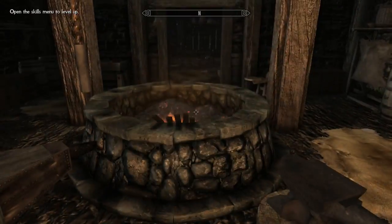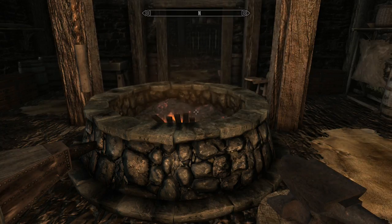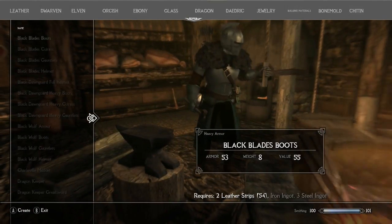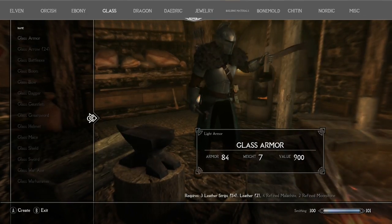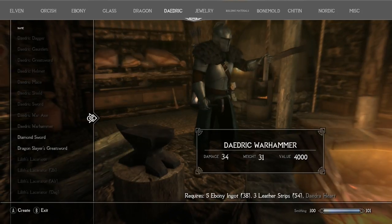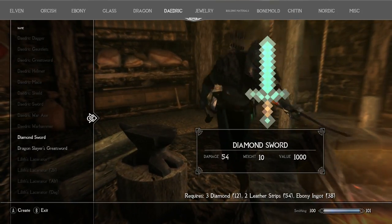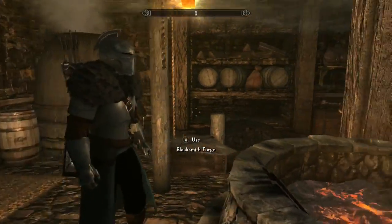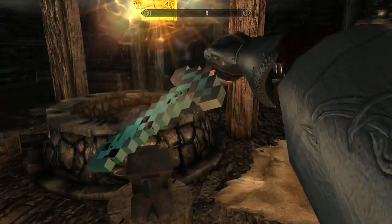You might be asking yourself, 'Hey Gsmith, how do we get that?' Well, it's really quite simple. You come over to the Daedric scroll, scroll all the way down to diamond sword. You will need three diamonds, two leather strips, and an ebony ingot. It's a one-handed weapon that does 54 damage.